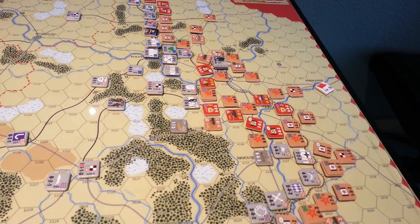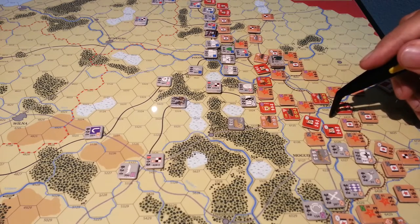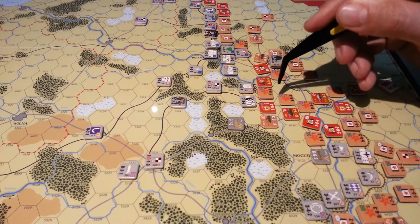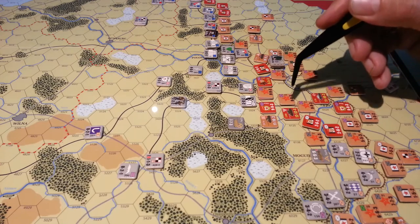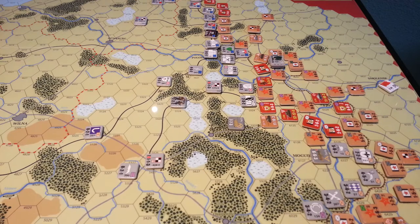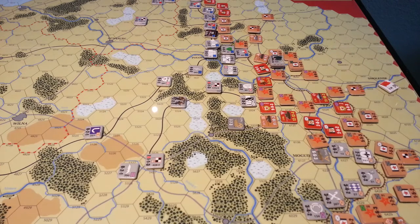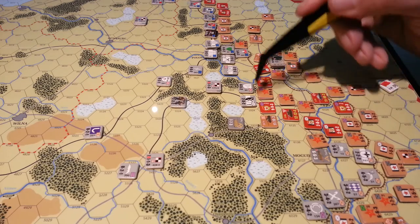When things do go your way, as they have for the Soviets over here, we had a reduced unit which we eliminated and were able to exploit. We also had a full-strength unit here which we ganged up on, knocked two steps off, and picked up another exploit. We ended up with units here and here — there was a very nice 7-7-3 formation, a lead unit, that these two then gambled on and attacked, rolling an 11 on a four-to-one which knocked him out of the game. A good kill.